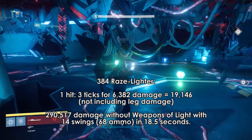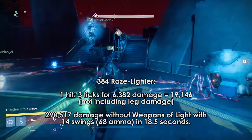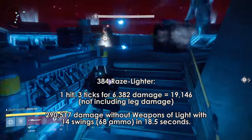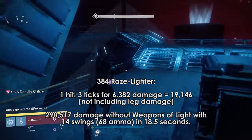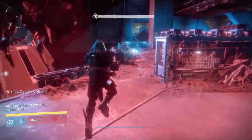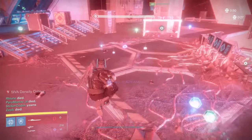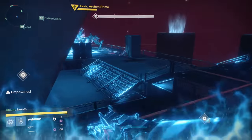From the first frame of the animation in the first swing to the last bit of animation in the last swing, it takes about 18.5 seconds with 68 sword ammo to dump all of your ammo. I realized I had to stun Axis in this clip though, which took away from some potential damage time, although I was still able to swing all of my sword ammo.